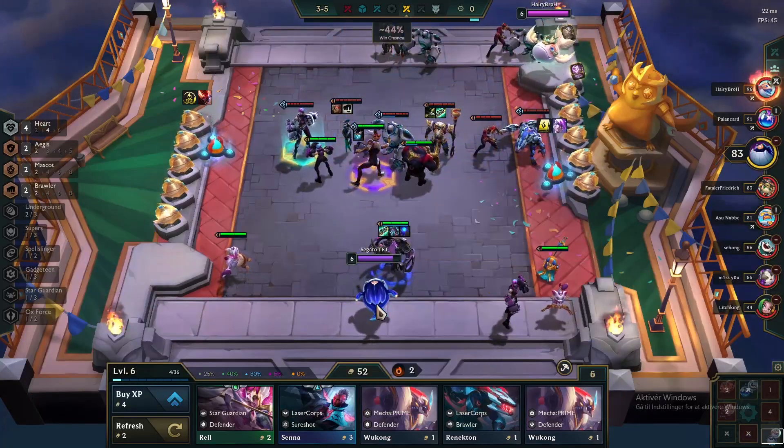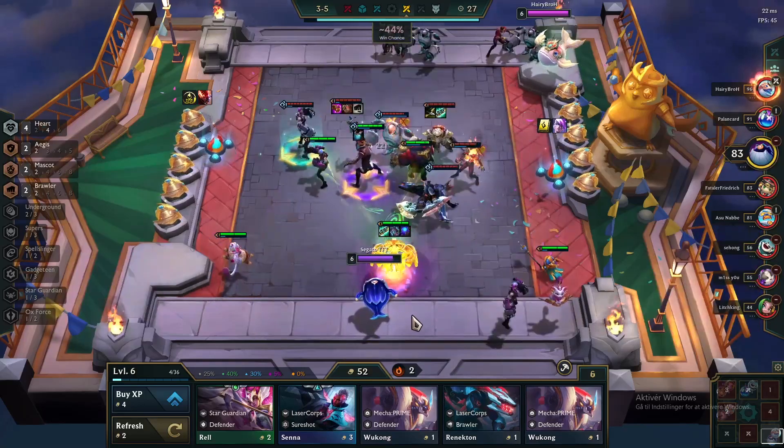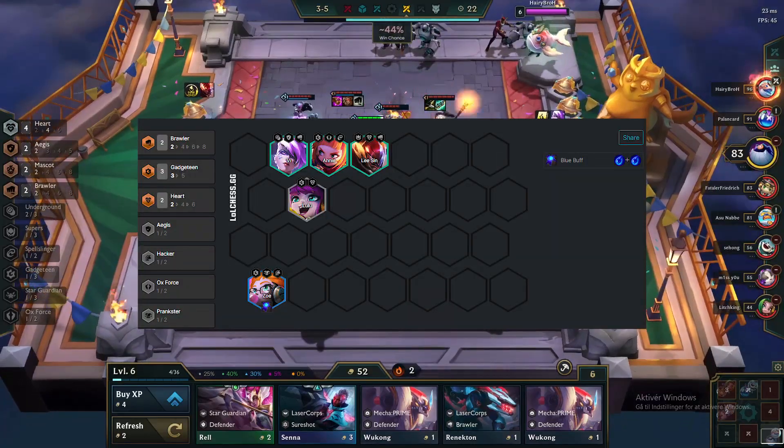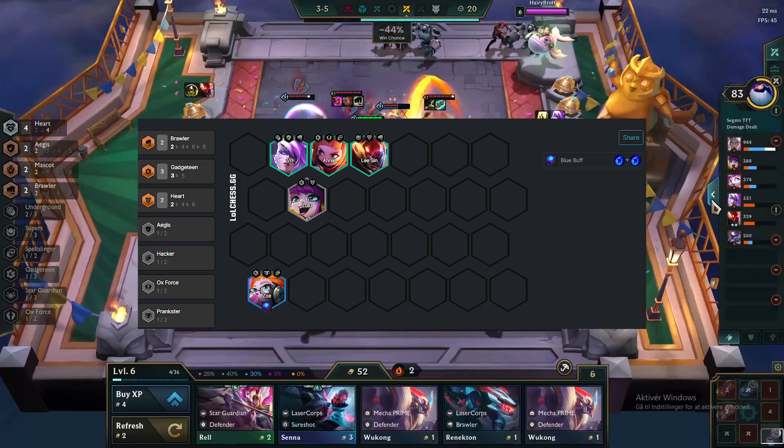When we are starting the game we are looking for a tier on the first carousel. There is not a specific lineup that we are looking for at stage 2, but having 2 brawlers and 3 gadget teams is a good option.